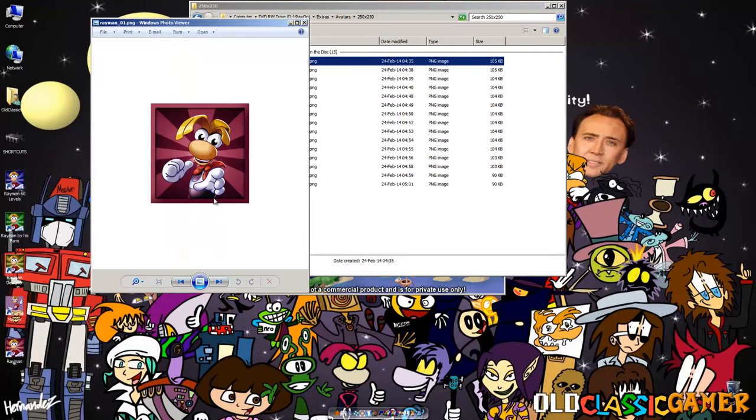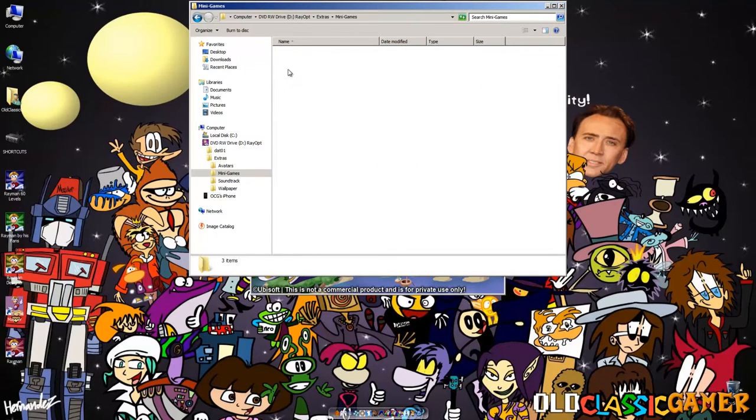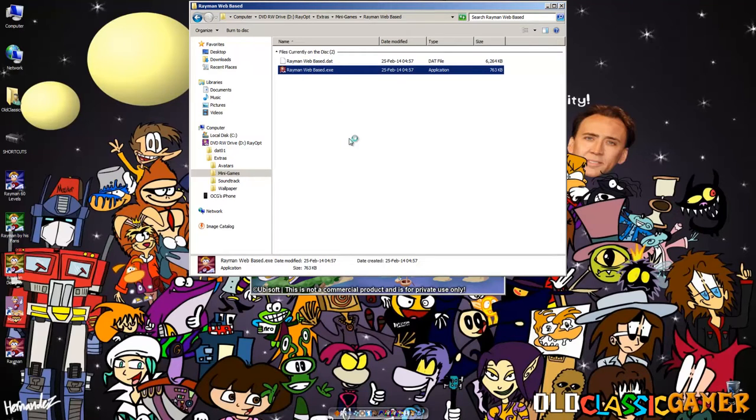We just started the regular Rayman demonstration and there is the Ubisoft logo. Just look at the quality at which it's displayed — I suggest you guys watch this at 1080p on YouTube for the best experience. There it is. Let me go to options, setup, set up pad — I'm using a controller. Action, fist, jump — calibrated. You have to do it twice for it to work properly. Now we'll create a save file.